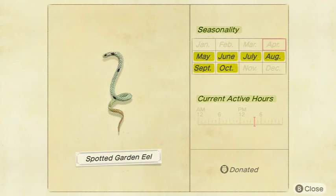Next up is the Spotted Garden Eel — pretty common as well. It sells for 1,100 bells and is a small shadow size. Available from 4 a.m. to 9 p.m. — so pretty much all day — in May, June, July, August, September, and October in the Northern Hemisphere, and January, February, March, April, November, and December in the Southern Hemisphere.